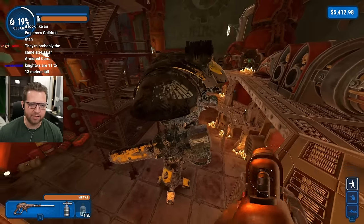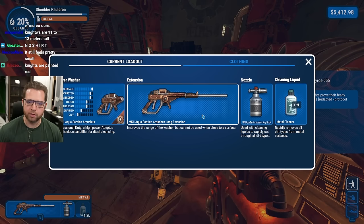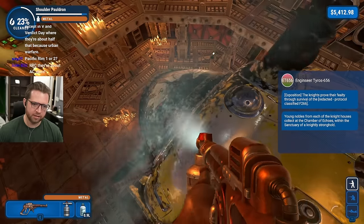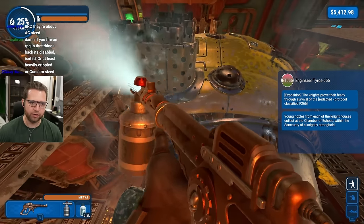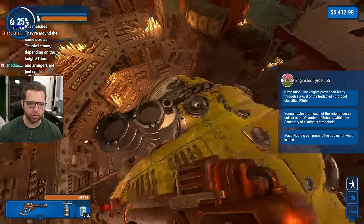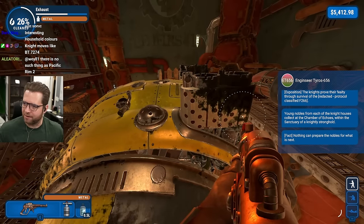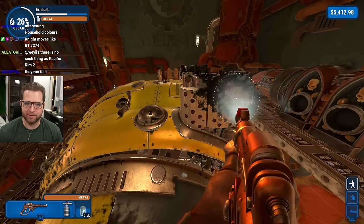The best way I describe Knights is: a Titan moves like a Pacific Rim robot, and a Knight moves like a Transformers robot does - because Knights are actually really agile. It's actually one of the reasons why they're so feared. They're never particularly shown that way, which is unfortunate, but when you read the books they move, they roll, they do a back roll, they jump.